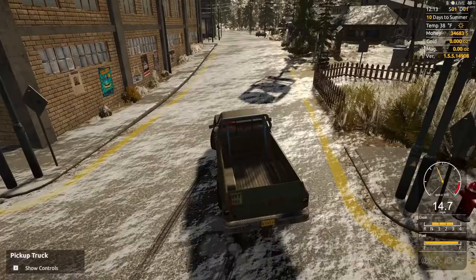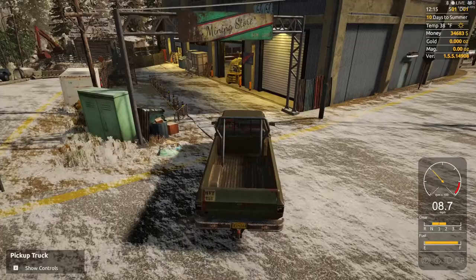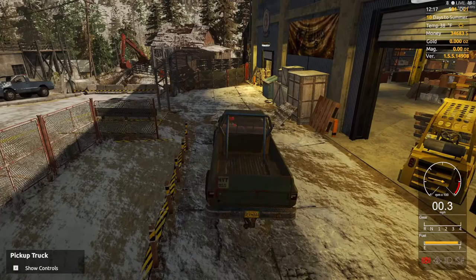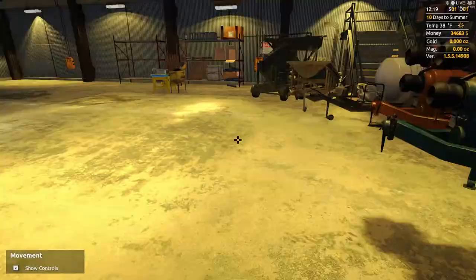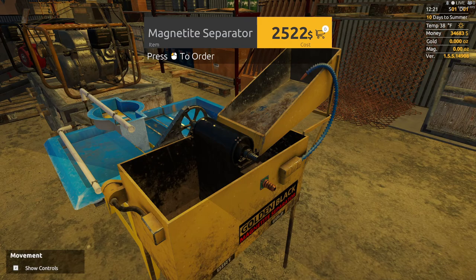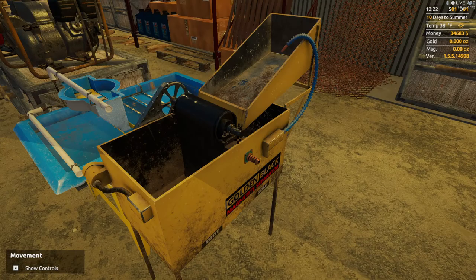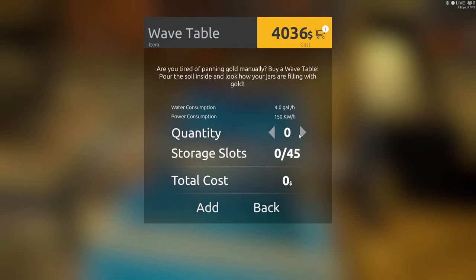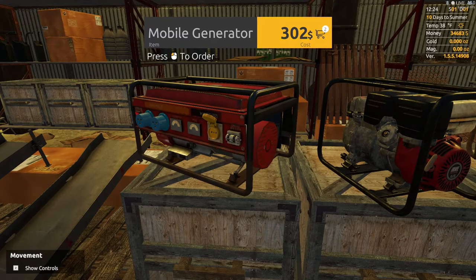Now we are going to upgrade - we got some money and we're going to start setting up the gold room to help process the gold a lot more efficiently. We got all this equipment. The trailer is $2,000. We're actually going to buy the magnetite separator - this separates the magnetite from the gold - we'll buy one and that's $2,524. Then we got this wavetable, that's going to be $4,036, we're going to buy one. So that's about $6,000. We're going to need a generator to operate, just one, that's $302.